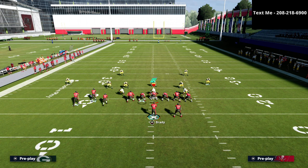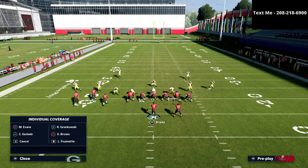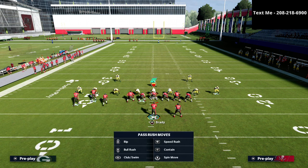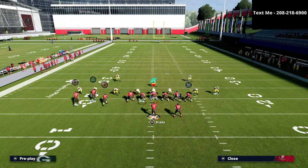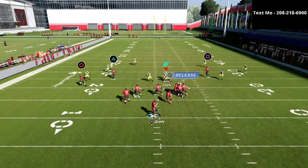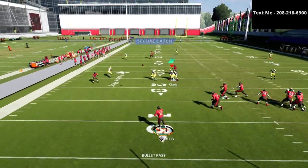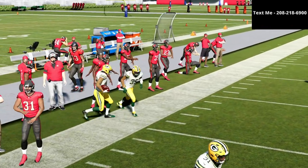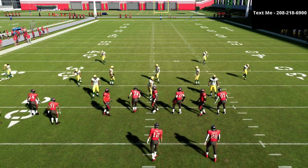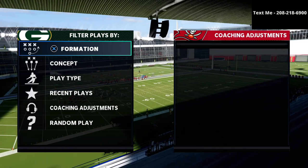Now I want to show you why you cannot have a flat route in this concept. I'm going to add a flat combined with the hitch and the crosser. Watch this: the flat route pulls the cloud flat defender outside, putting him in a perfect position to take the crosser away. The flat zone pulls him right back to where he needs to be to defend. So the flat route actually defeats the entire purpose of this concept.